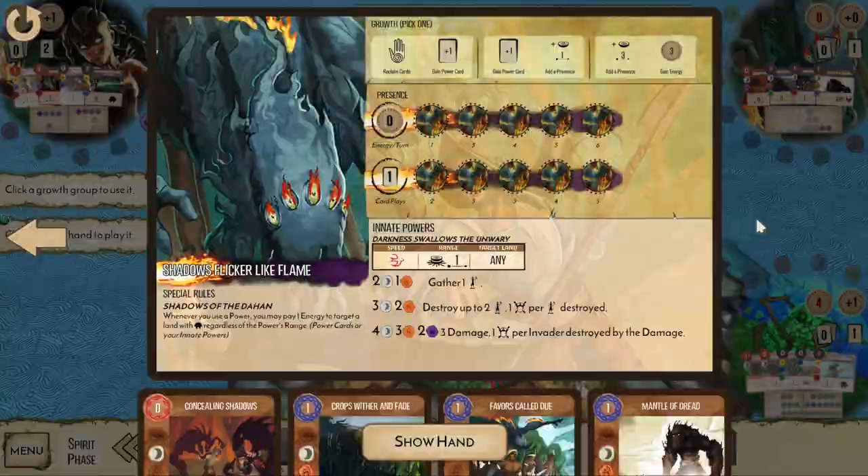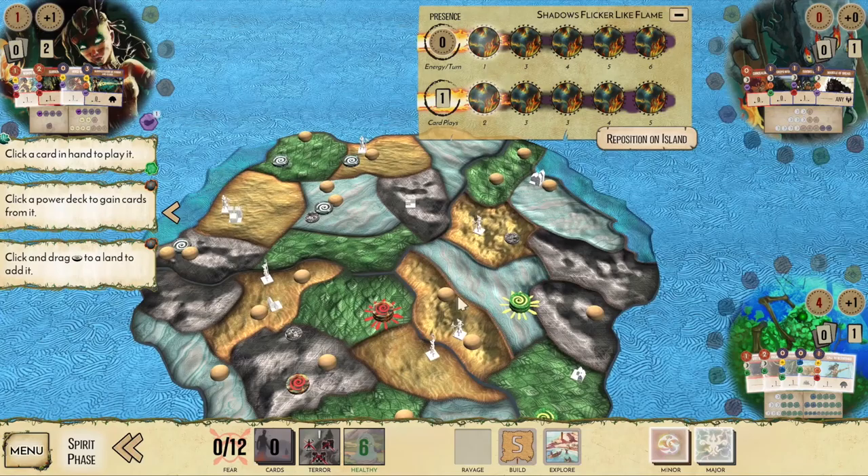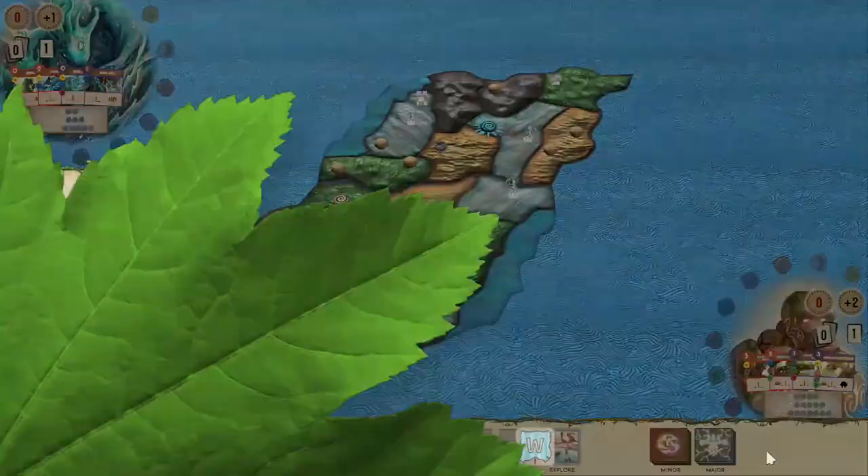The base game is fairly complicated with a lot going on, and it's really nice to have a digital version where you can very clearly see things coming in, dragging your powers to exactly where they're going to go, and placing your damage where you want it to go. This is definitely a game where in real life you might forget something — like they were supposed to be building here not exploring, or there should have been two extra invaders in that spot. It's really nice to have all of those things automated.